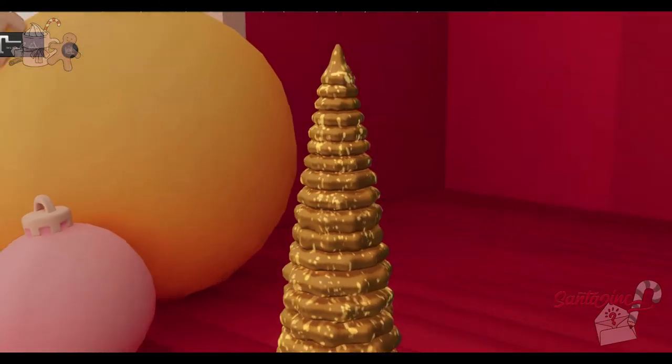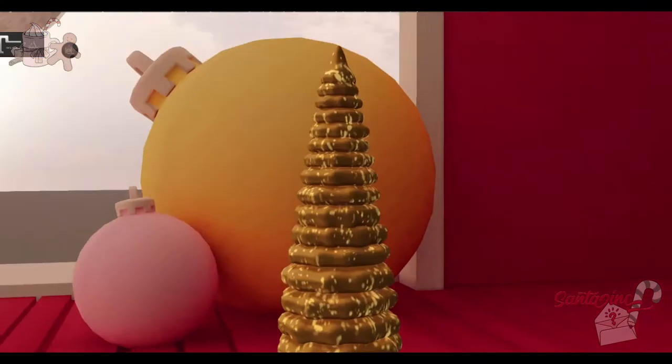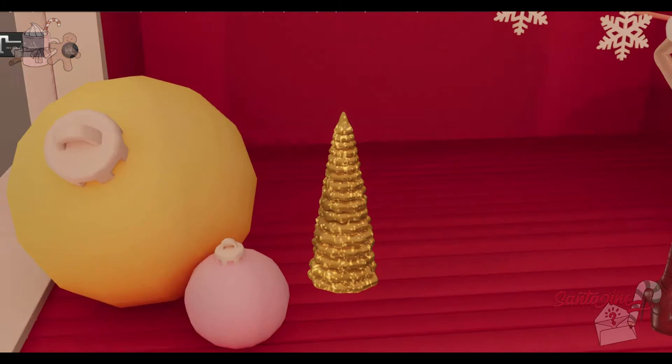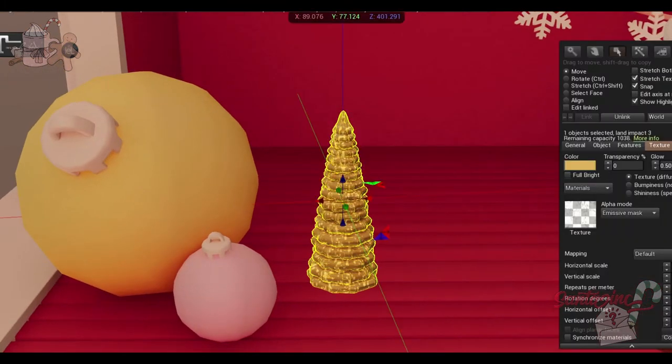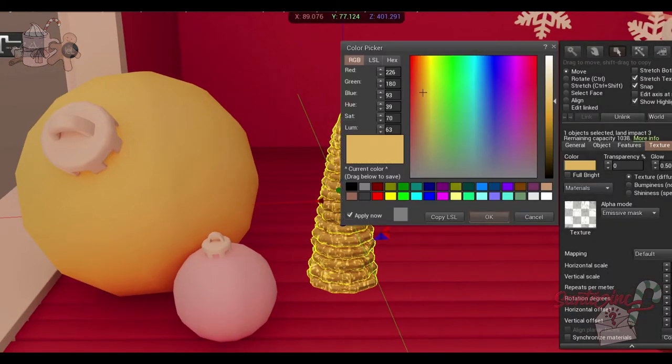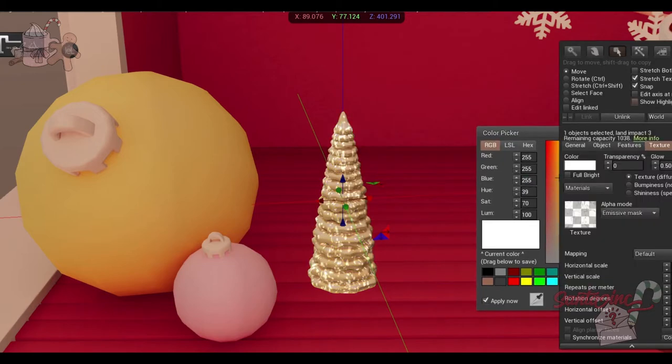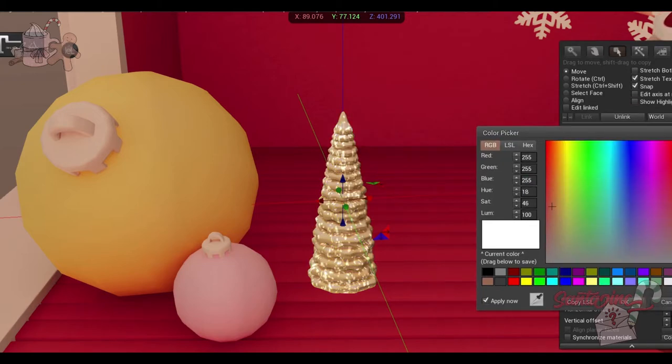From Crate, we have a golden table tree — I'm guessing this goes on a side table or something. It's just a simple little tree. I like minimalist stuff like that. It is three land impact. It looks like you can also tint it — it's actually more white than gold, but if you want to change it up, you totally can.